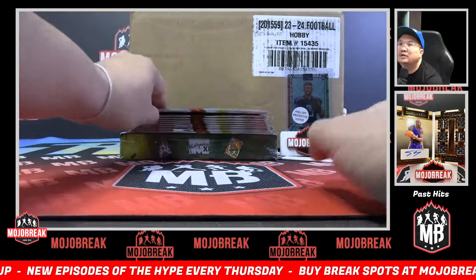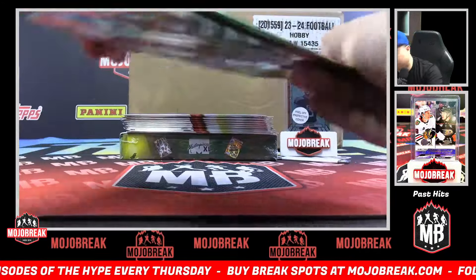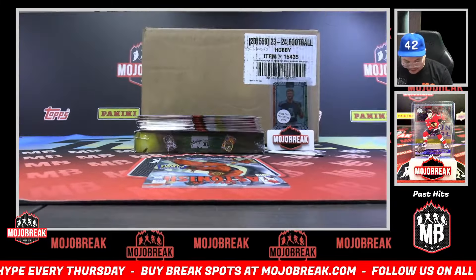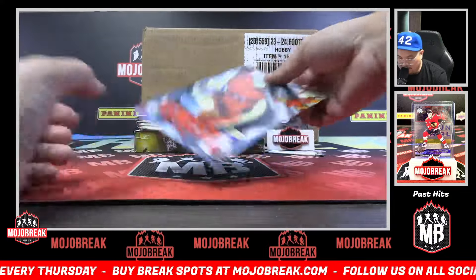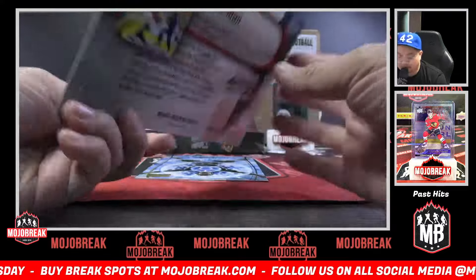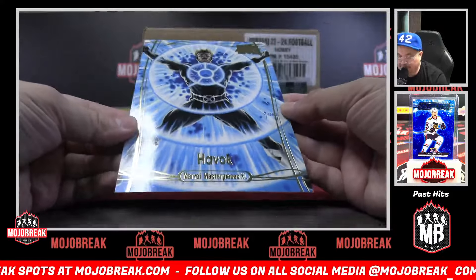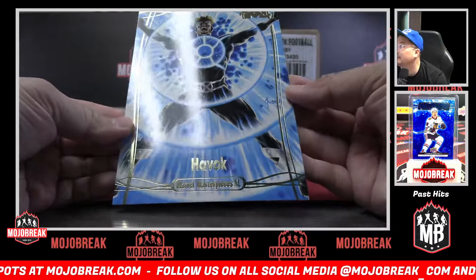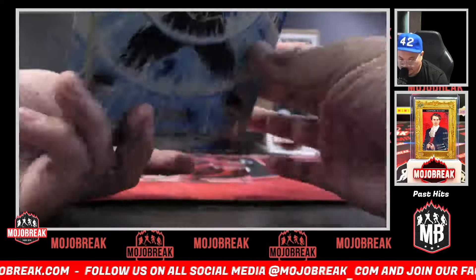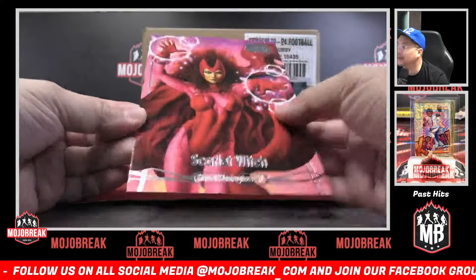Pack number one goes to Spin X. We got Tales to Astonish — Giant Man cover. First card, your gold foil parallel is a Havoc gold foil parallel, numbered 1204 out of 1999. Then your third base card is Scarlet Witch, closing out pack number one.